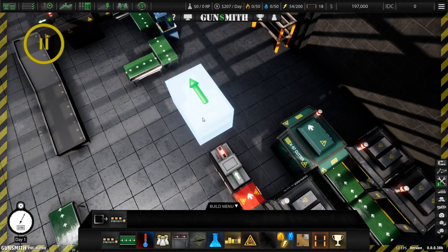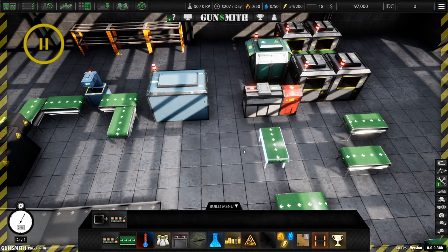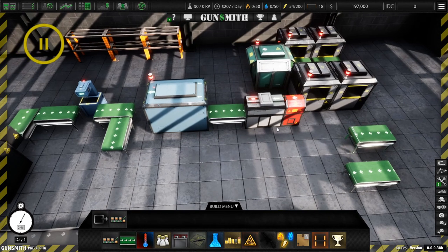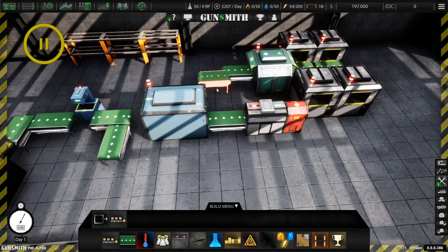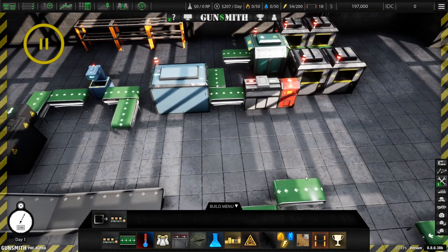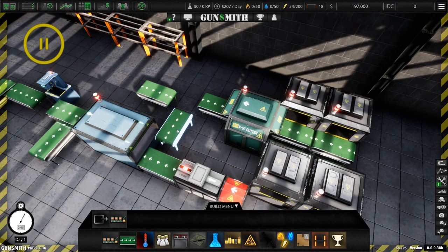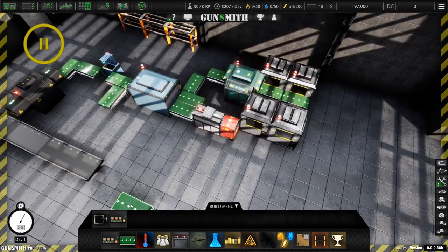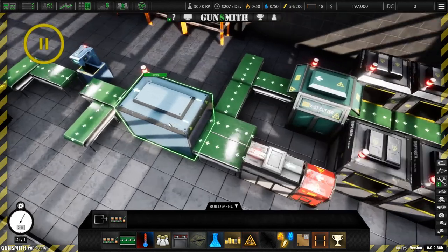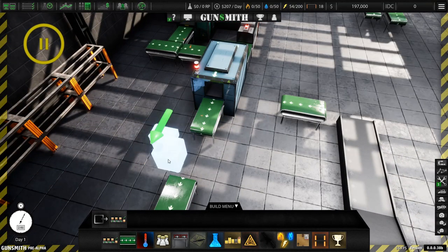And then we need this. What sucks is we don't have the small conveyor belts yet, which really kind of hampers our ability to be conscientious about our space. So we're just gonna - it's gonna be a little ugly but we can go back and pretty it up later. So we're gonna do this.